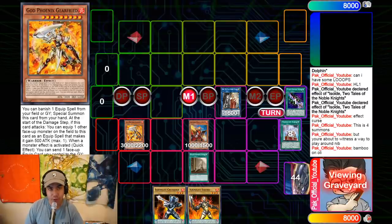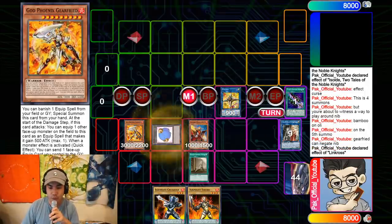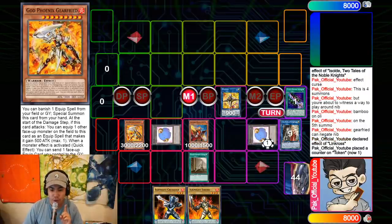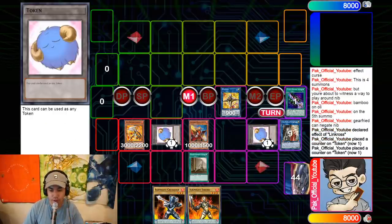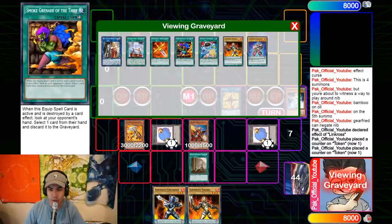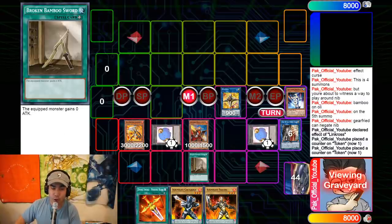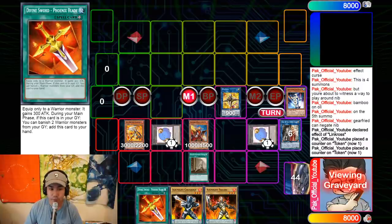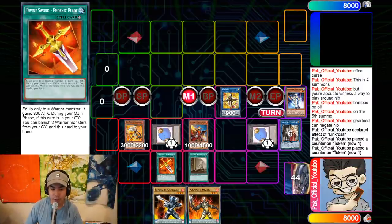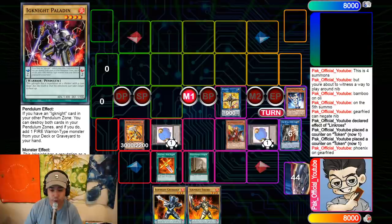Keep in mind your opponent is at four cards because you already hand looped them for one — you already ripped out a hand trap, which is really nice. Then you use A-Sold into Link Ross, generate two Level 1 tokens. Before anything else, use the Phoenix Blade — banish Dolphin and Neospace Conductor to add Phoenix Blade to your hand. You do this because when you link off Olivier, the Bamboo Sword falls off. But thankfully Phoenix Blade lets you add it back, and you can equip it to Gear Freed.